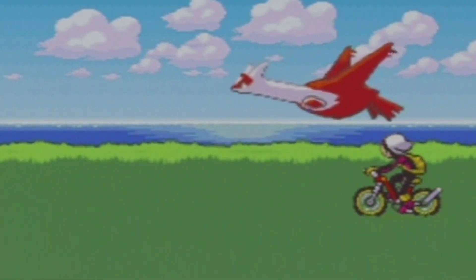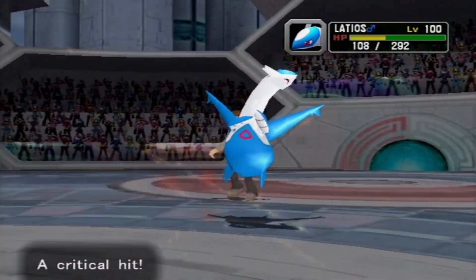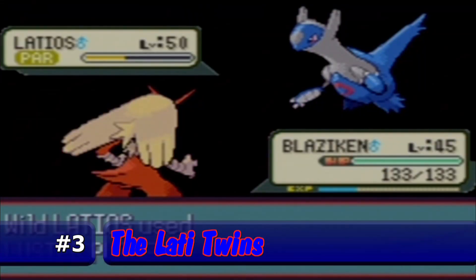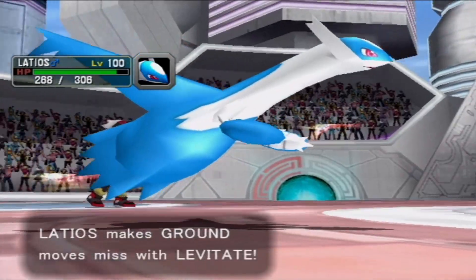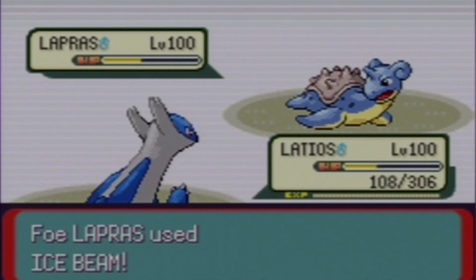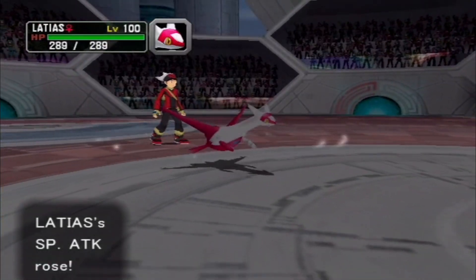With very strong similarities to each other, it's best to have both share this spot instead of taking up two entries. So at number 3, we have the Lati Twins. You can't go wrong with either of them — both are fast, have a signature attack which should be replaced by Psychic, and a great selection of moves. Being a Dragon/Psychic type with Levitate means you have a Dragon Pokemon that's not affected by ground moves and isn't automatically dead when hit by an Ice Beam. These are also the first legendary types to have a gender, but still can't breed. The only real difference is that Latios has a higher special attack while Latias has a higher special defense.